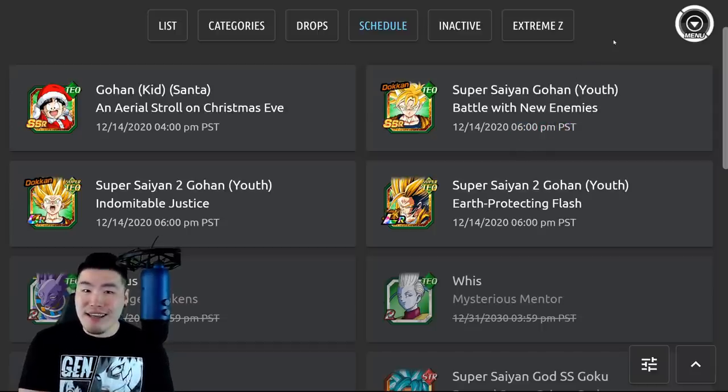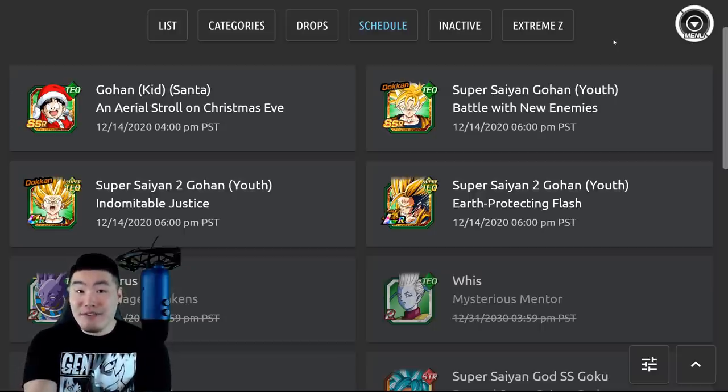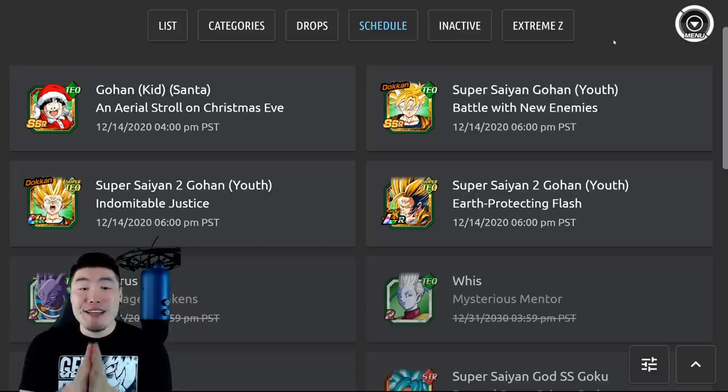I can actually go to sleep earlier today compared to a normal release. And of course, we will be live for the summons as soon as the banner drops. I'll probably go live about half an hour to an hour in advance just to do some grinding and hang out with you guys until the banner comes out. And then once the banner drops, we'll be doing at least like 500 stones or so, maybe even a little bit more.